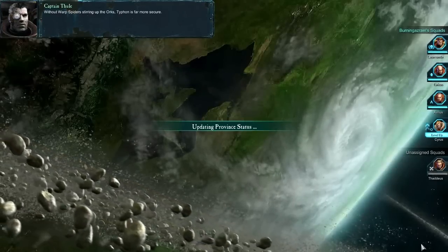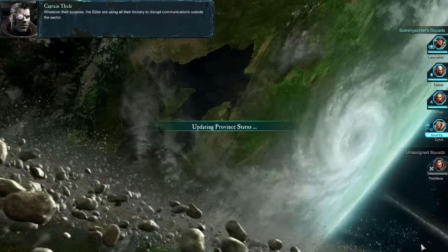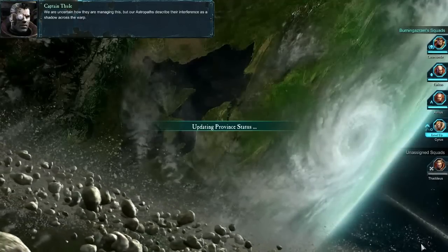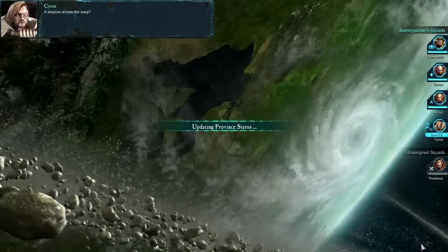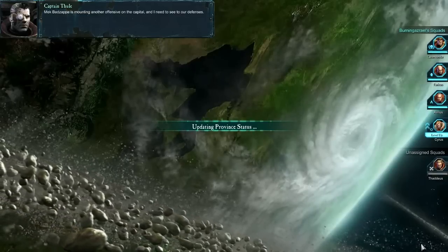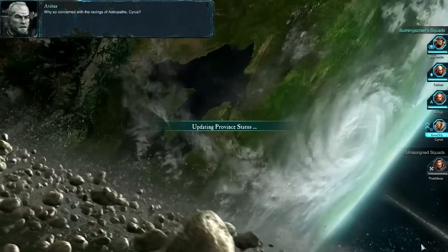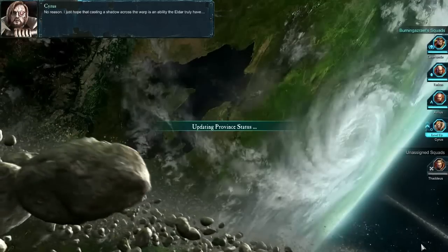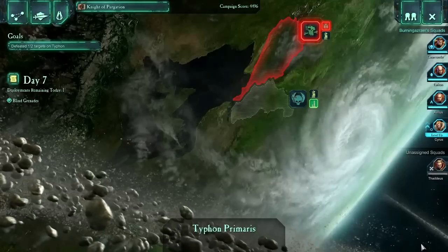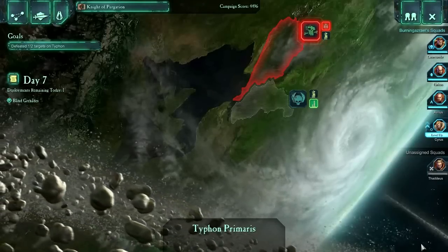Without warp spiders stirring up the orcs, Typhon is far more secure. It still remains unclear what the Eldar hope to gain by provoking the orcs. The Eldar are using all their trickery to disrupt communications outside the sector — our astropaths describe their interference as a shadow across the warp. Mech Badzappa is mounting another offensive on the capital; secure Typhon quickly, I could use you back here soon. Why so concerned with the ravings of astropaths, Cyrus? I just hope that casting a shadow across the warp is an ability the Eldar truly have, for all our sakes. That was day number six — my name is Splattercat, thank you for joining me at the Nerdcastle.